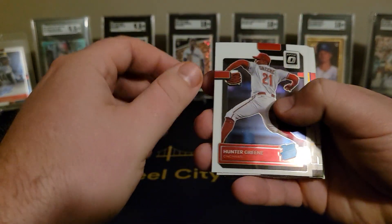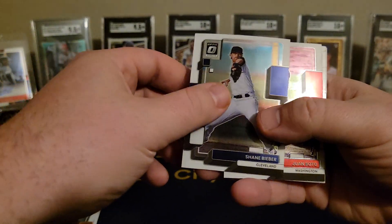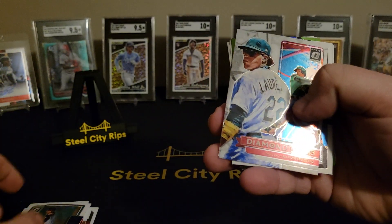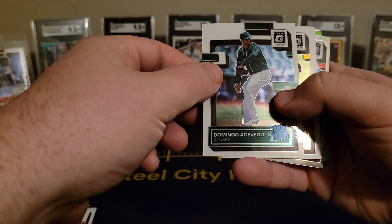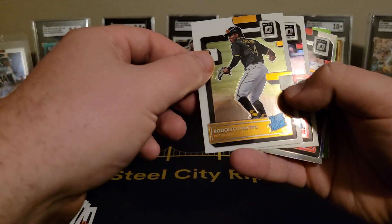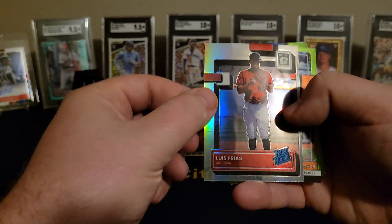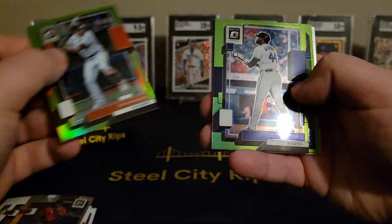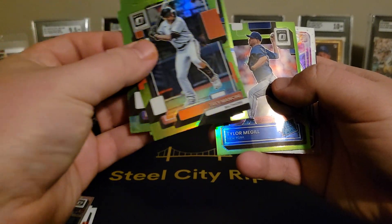Alright, right off the bat on a green — we like that. Brian Hayes, Pittsburgh boy. Bieber, one Soto. Ron Liriano. Gavin Sheets. Acevedo, Rodolfo Castro — take that Matt Bierling. Luis Frias with the prism. Trey Mancini on the green. Yordan. John Heasley. Tyler McGill.